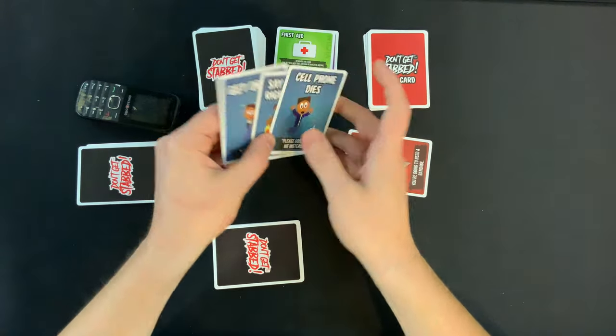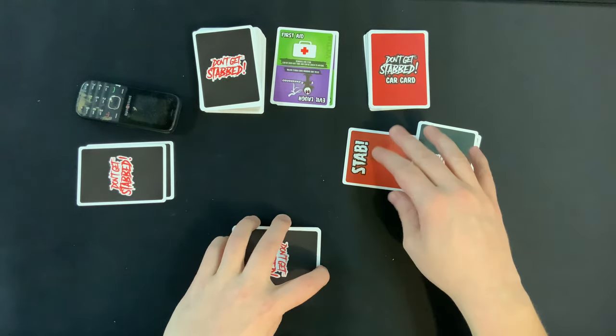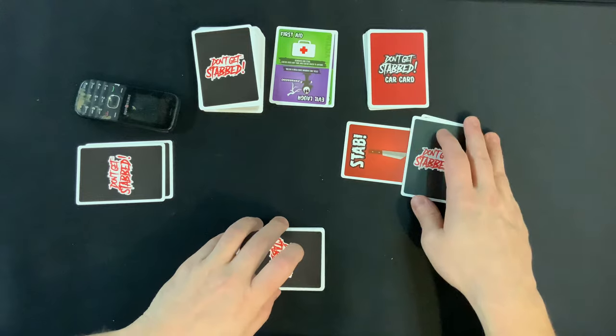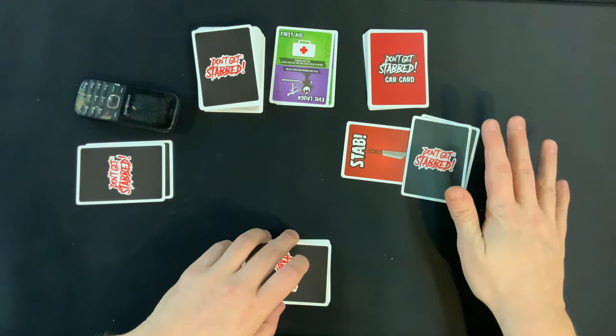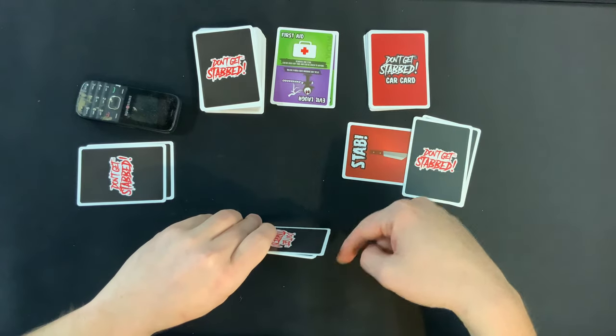They don't have anything to block it — they don't have Kung Fu — which means they are one step closer to dying. Because if you get three stab cards in front of you, you are out. And they lost their first aid. That's a bummer. That's unfortunate for them, they do nothing else.